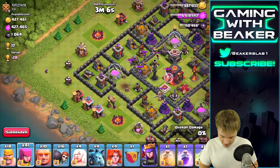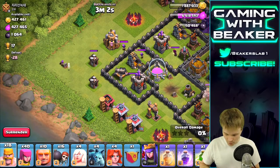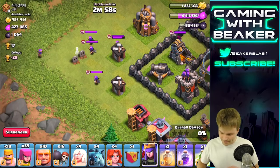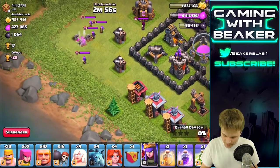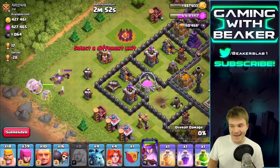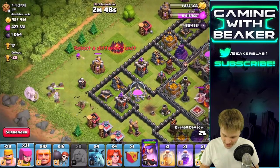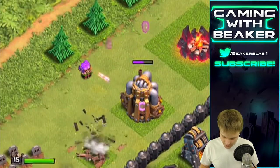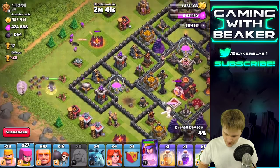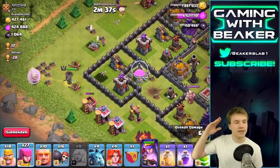All right, let's party! I'm going to start in the corner over here and try to drag the clan castle out - it's only a couple of archers and a wizard, but you don't want to mess around with that. I'll drop my Archer Queen to take out the enemy archers. I just got to clear that building right there - hurry please, hurry and do it now. Thank you, cool.